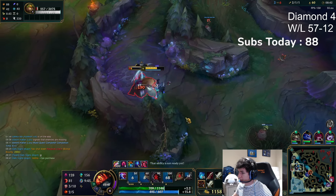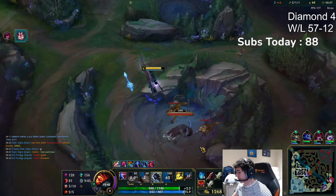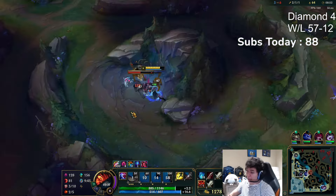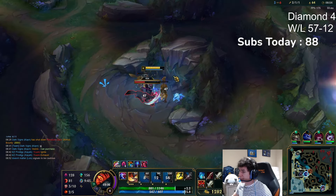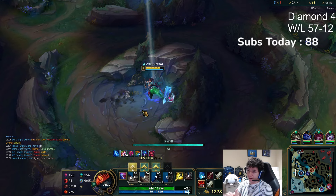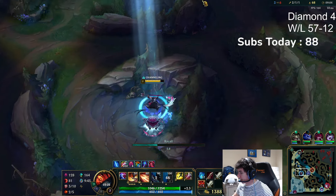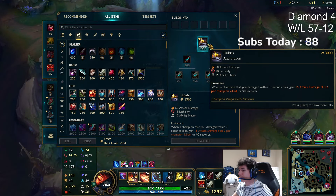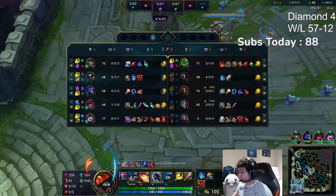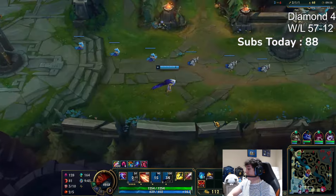I could reset right now and buy Hubris, but I don't need to because I have camps right here to farm. I could reset, not go dead, and buy Hubris — sometimes it's smart to use Futures Market, but if there's camps here to farm there's no point wasting this gold. My rule of thumb with control wards: always have one on the map or in your inventory. Hey, it worked out there!